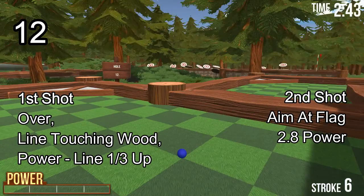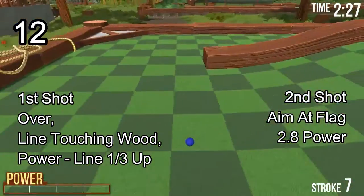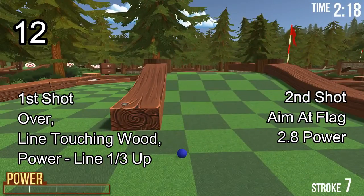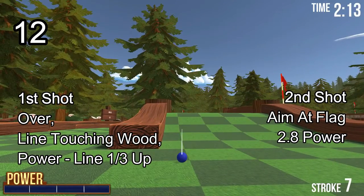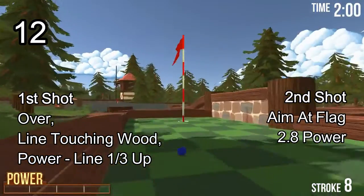Hole 12 — impossible to get in one, but it is possible to get in two, though quite tricky. Aim at where this line touches the wood and bring the power up to this line's power. If your accuracy and power are correct you'll land near the cross. Then aim at the flag — I go flat just so I can see only the top of the flag. 2.8 power. You'll get used to this power once you've played this hole multiple times. If you go too strong you'll knock it out. Release, you bounce off, and you're in.